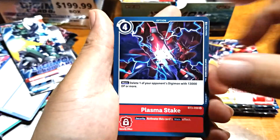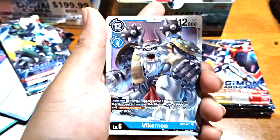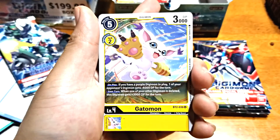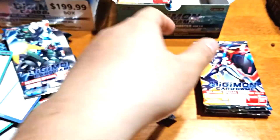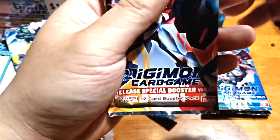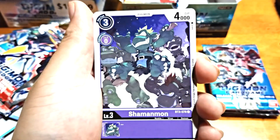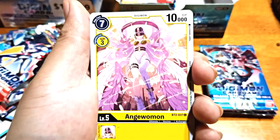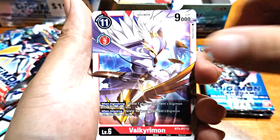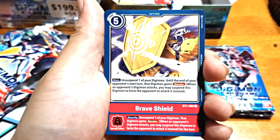We might not see my guy — yeah, I've already called it. We're not seeing him. MegaSeadramon, Geo Greymon, Armadillo, Kakin, Gottomon, Stingmon, Mimi, Mimi Tachikawa. Alright — Holy Wave, Argomon, Shaman, Patrician Blaster, V-mon, Jewel B, Angemon, Puppet, Pommel, Valkyrie, Demi V-mon, Shakuku Mom, Brave Shield.